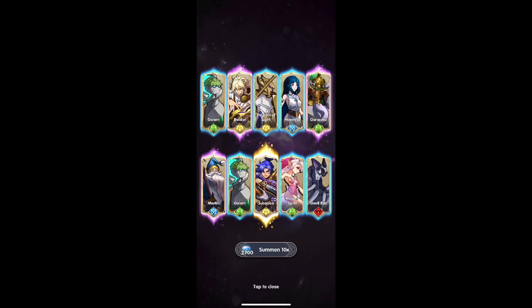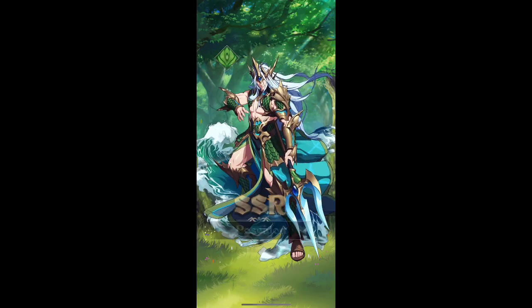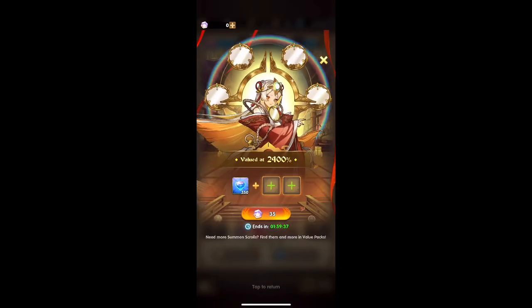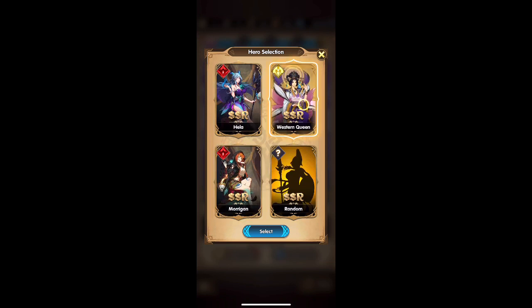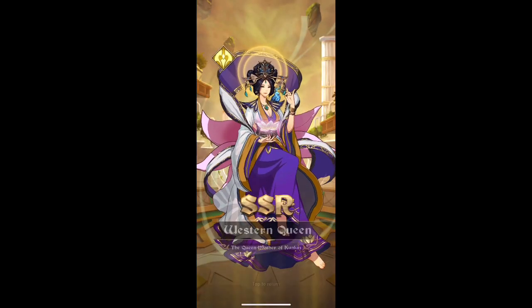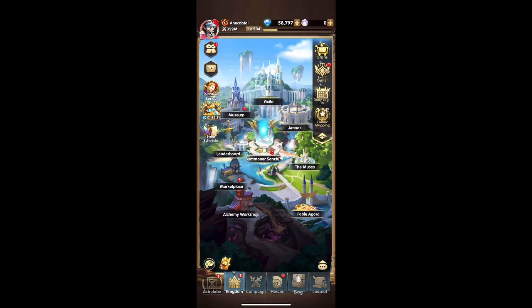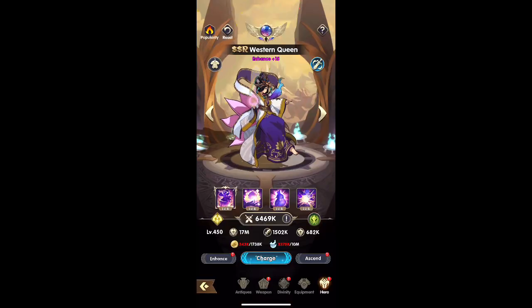I'm getting pretty lucky with some of these SSRs — unfortunately they're ones I've already maxed out, but getting two SSRs in one pull is pretty cool. If I had just started the game and got both of these at the same time I would have been happy. After 10 pulls you get to select, and I got Morgan on the bottom and Western Queen in the upper right, so I'm going to go for her.